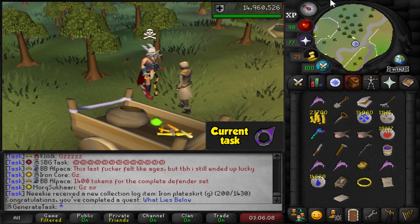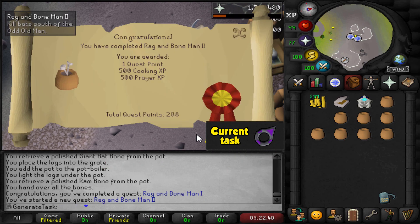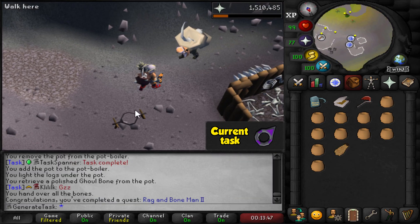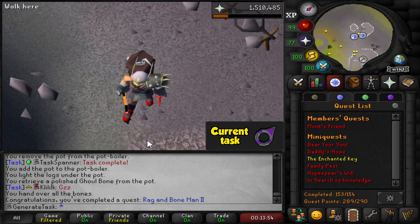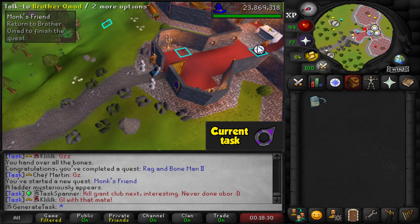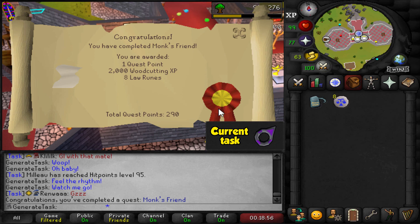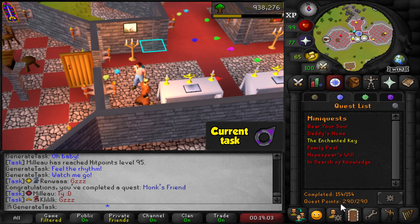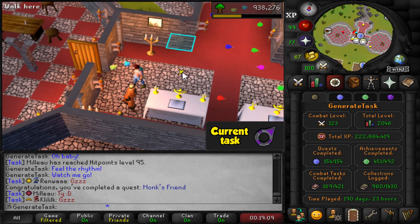That should be the end of Rag and Bone Man 1. Now this is where the real fun begins — Rag and Bone Man 2. We cleaned all the bones in Gielinor — we got it! We completed the second to last quest, and now the hardest one remains: becoming a friend with a Monk. We are getting the quest cape. Monk's Friend completed — 290 quest points, no more quests to complete. 290 out of 290 — all quests done in the game!